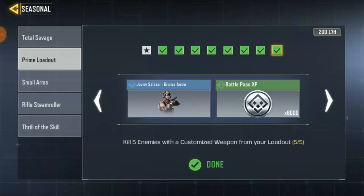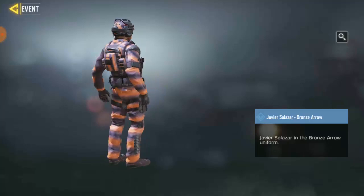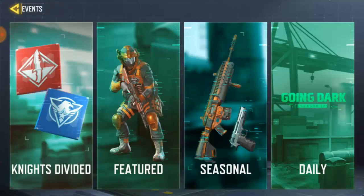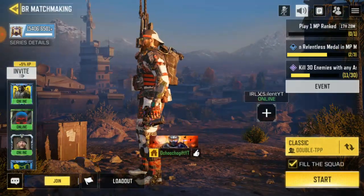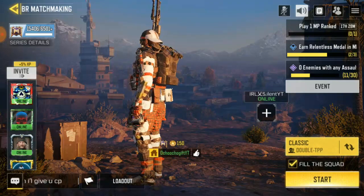Then the next task says kill 5 enemies with your customized weapon. Same thing guys — go to Akatras, pick up your customized loadout, then get 5 kills with it and you're going to get this skin. There's not much hard work trying to get this guy. If you try through classic it's going to take you longer, but in Akatras trust me there are no pro players — you can take down anyone no matter how many times you try.